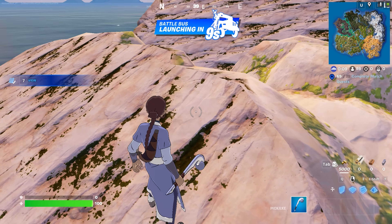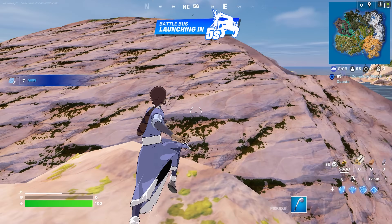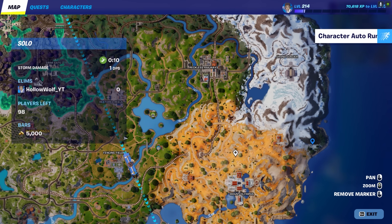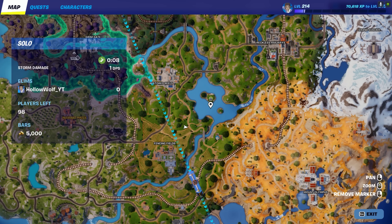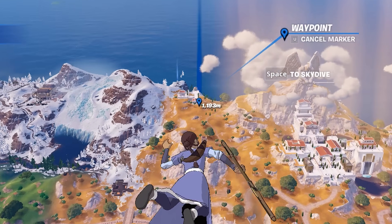This is the Katara skin and it looks pretty cool. Let's get right into this challenge — I'll show off a bunch of emotes and all of the new mythics. Around the map you can see these symbols, and this is where the temples are located. The water one's over here, and there are 2 of each around the map.